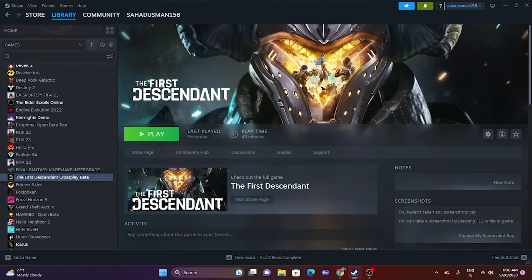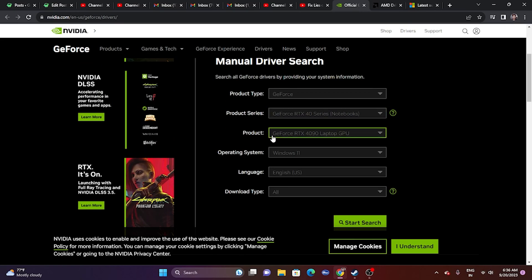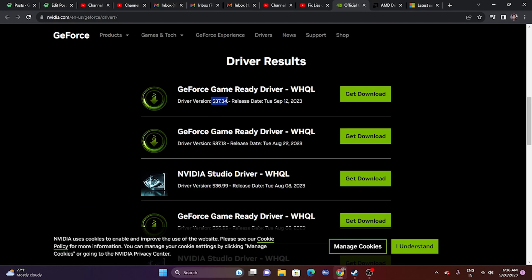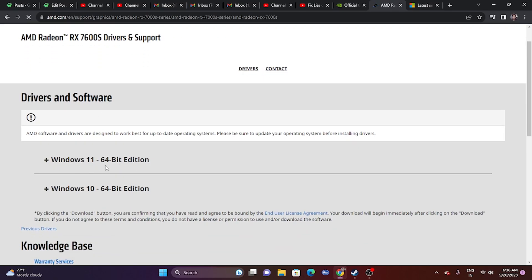Next, update your graphics card drivers. For Nvidia, use the link provided in the description — enter your product type, series, OS, and language, then click Start Search. Download the latest driver, install it, and restart as mandatory. For AMD, go to the AMD driver page, select your graphics card and OS (Windows 11 or Windows 10 64-bit), download, install, and restart. Then try launching the game.